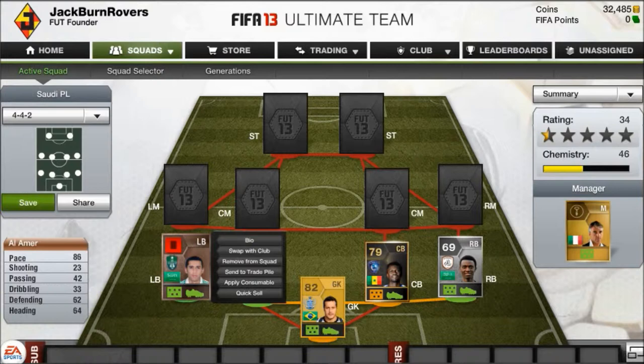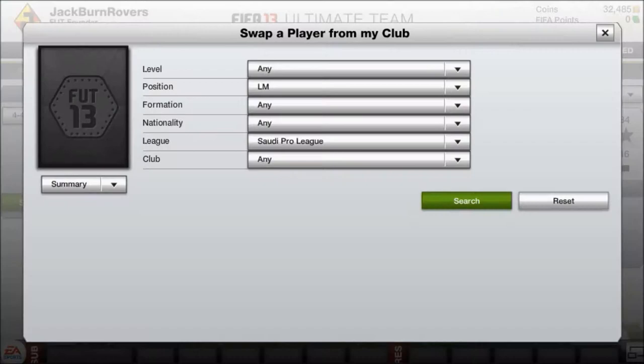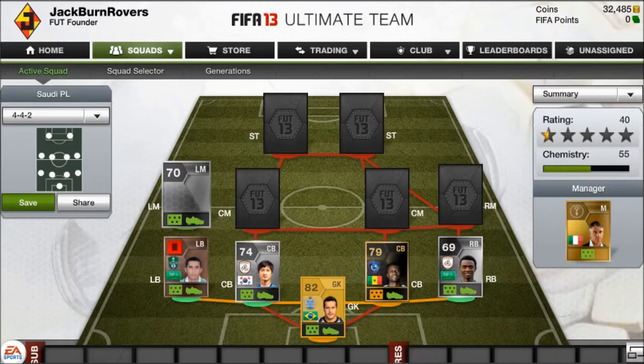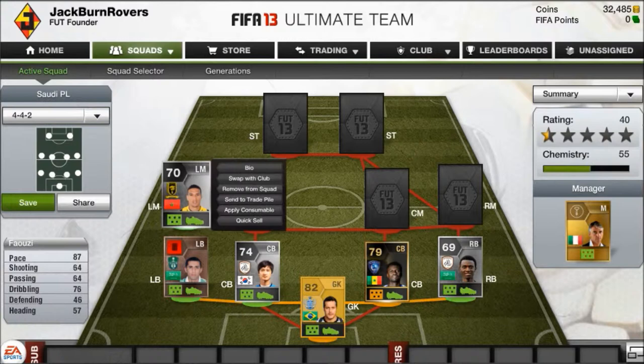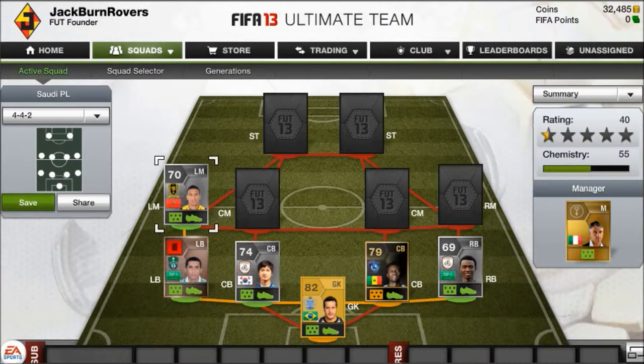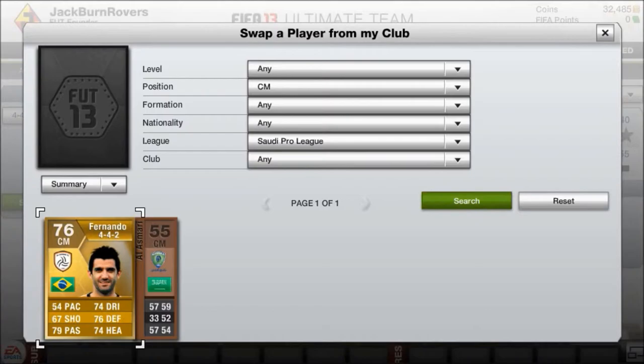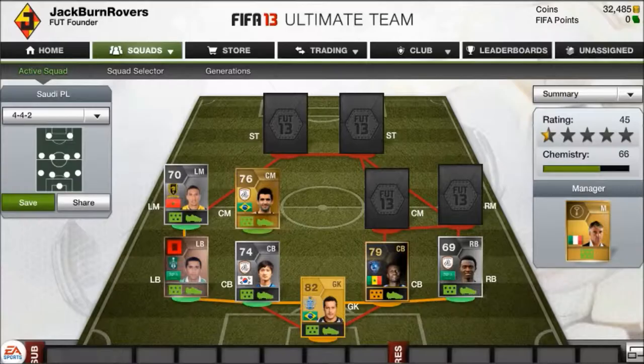Moving on to my left mid, we've got Fai Uzi. He's got 87 pace and 76 dribbling, so he's really good for getting up the wing.